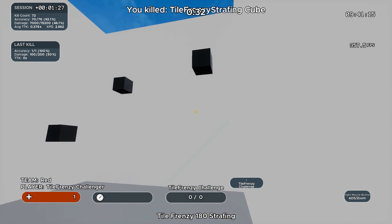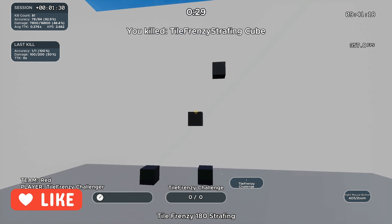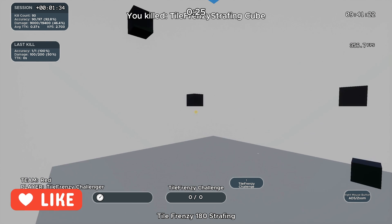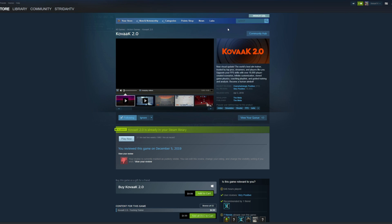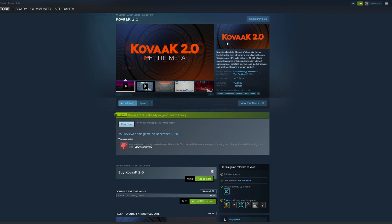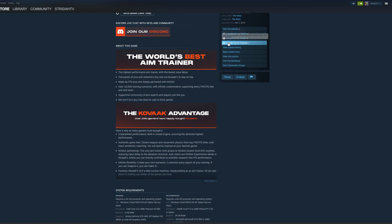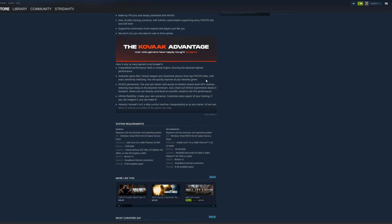In today's video I'll be showing you how to use Kovacs 2.0, the meta, to improve your aim specifically for Battlefield 2042. Kovacs is an FPS aim trainer sold on Steam for $9.99, and if you get lucky and time a sale you can get it as low as $4.99.